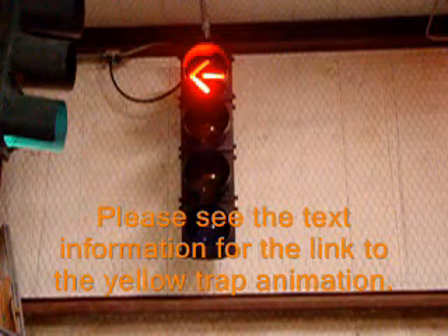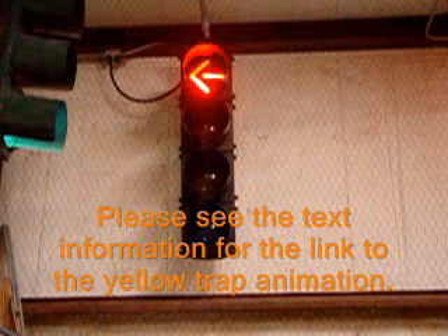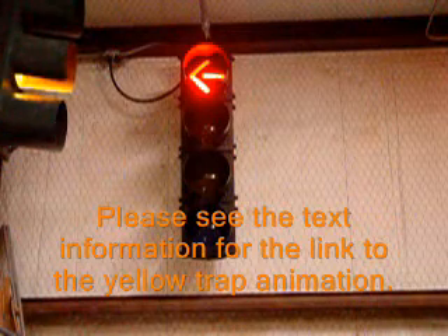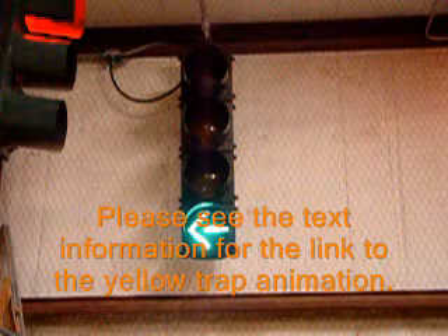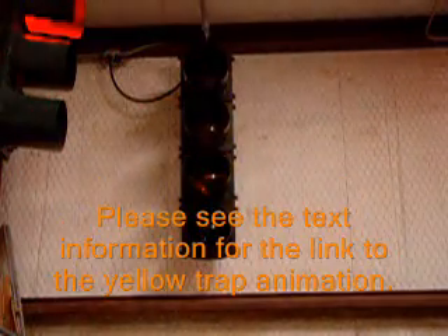Traffic has a protected left green arrow, turns yellow, then you get a green ball. That means that you can make a left turn, but you have to yield to oncoming traffic. The problem occurs if there's no cross traffic and the controller decides to give the opposing left turn a protected left turn interval again, which means that the through traffic in your direction is going to go yellow to red.